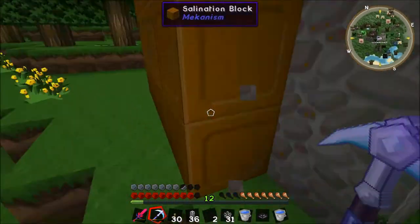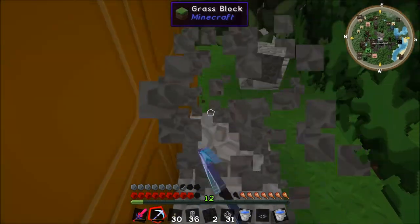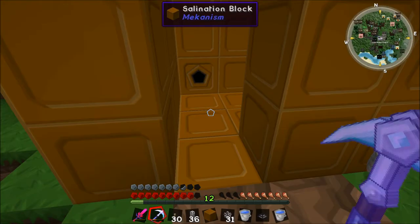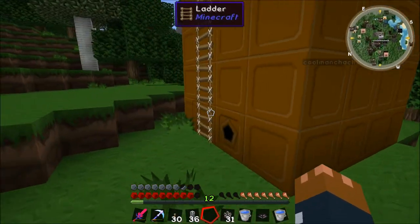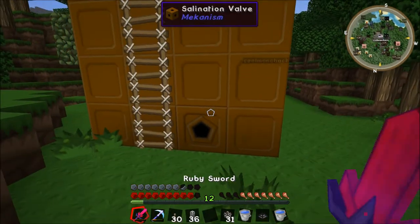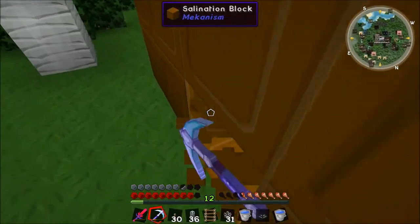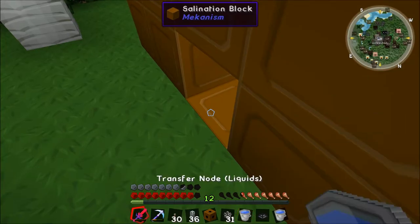We can make it look better. The valve is a bit sort of hidden here. Do you have another salination block on you? Yes. Can you plop it there where it's missing? What I'm thinking is we'll have to put it here. I'm just putting the valve here.